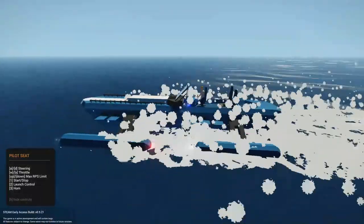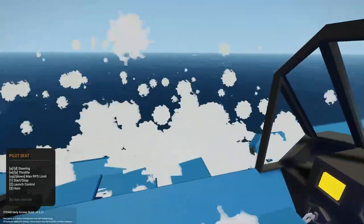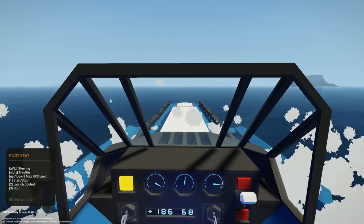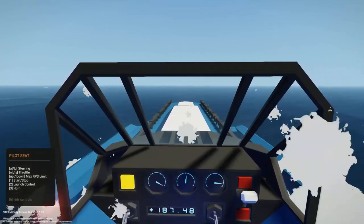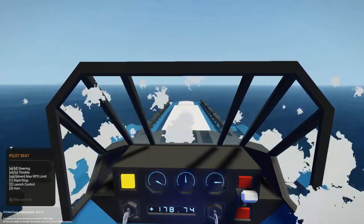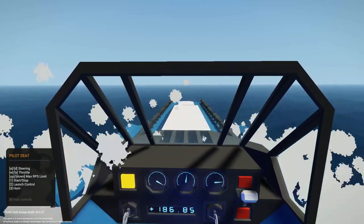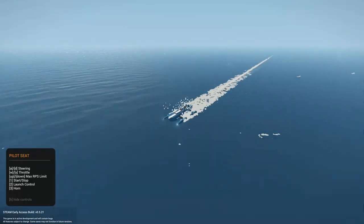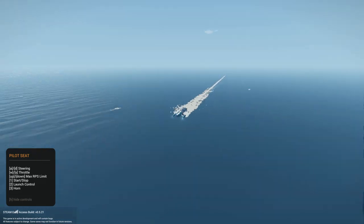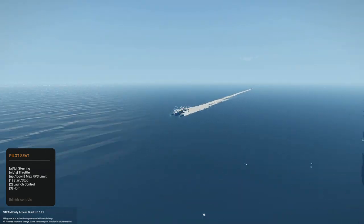Launch control - apparently we'll be drag racing this thing one of these days. Solid horn, of course. It is a much smaller vehicle than the Blade, but this thing hauls very fast. At 186 meters per second, that might be faster than Mach 1. I just looked it up on Google and Mach 1 is 343 meters per second, so we need to be going almost twice as fast as this vehicle is already going. But this is blisteringly fast and a leap ahead in speed technology for Stormworks.